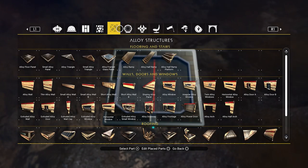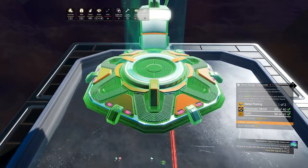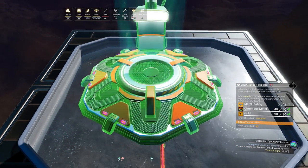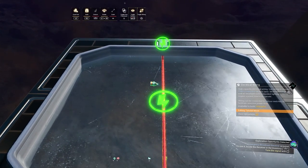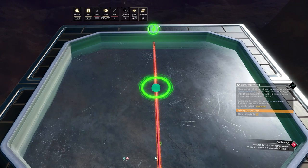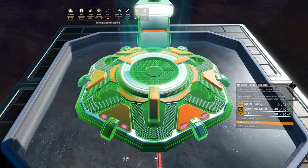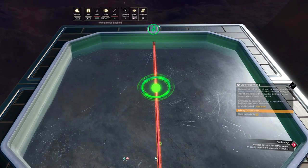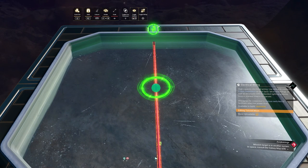So the idea is to glitch two teleporters on the same point. Let's select our short range teleporter and then toggle your wiring — this is by pressing Triangle on the controller and Q on mouse and keyboard. Now if we connect the wire to this connector and then press L2 and R2 (or scroll up and down on the mouse) you will see that the connector is rotating. So let's toggle the wiring again to reset our position.